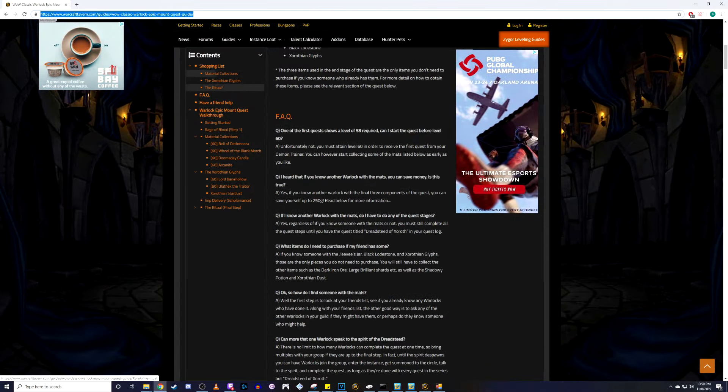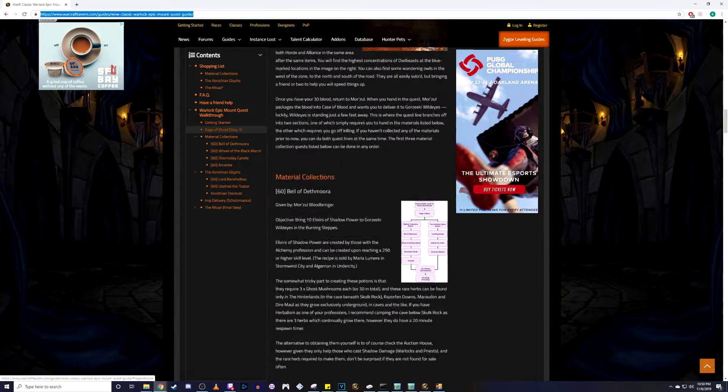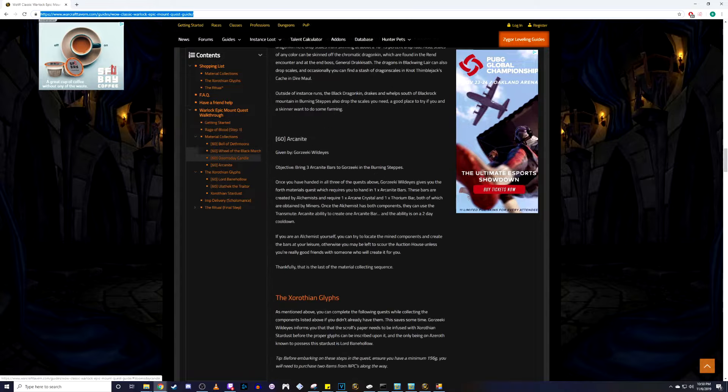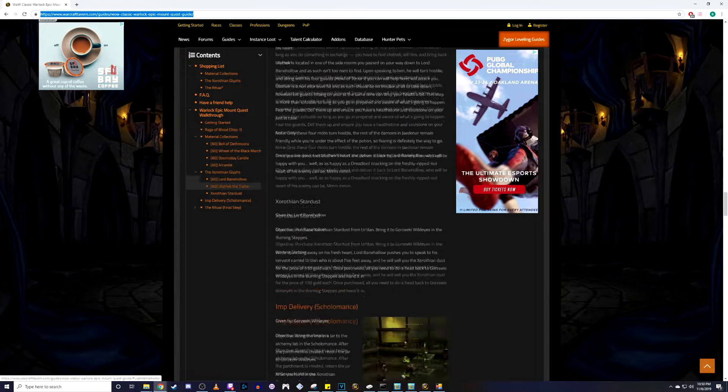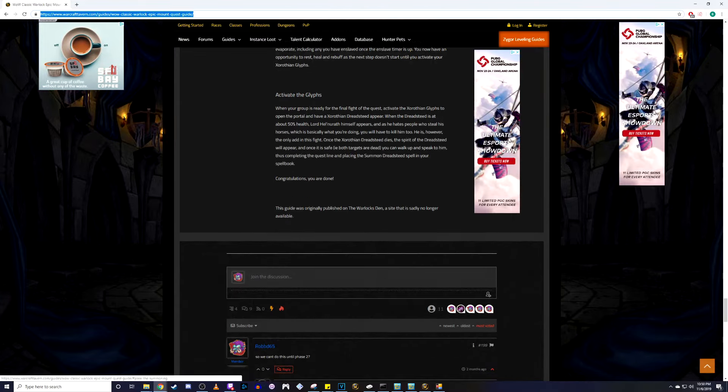If you have a warlock in the party and they're on the appropriate part of their epic mount questline, they can summon the dreadlord Lord Helneroth. The boss himself is quite easy, but the waves leading up to him can be brutal. I've linked a guide on how to complete him in the comments below.